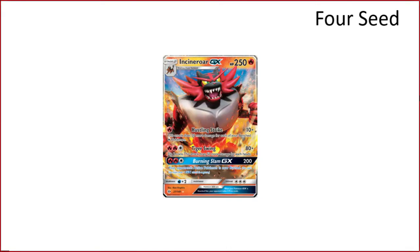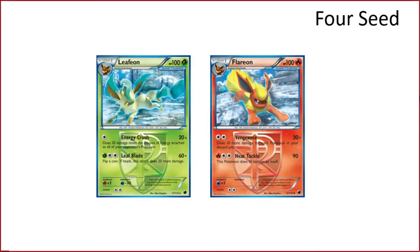Incineroar GX dot deck: this is one of the very few decks that probably won't play Claydol or Porygon because you need as many Fire types on your bench as possible. You'll probably lean towards a Ninetales kind of engine — Roast Reveal stuff — just to have as many Fires as you can and then you can Hustling Strike every turn and heal it. It's another 250 HP tank. For one energy being able to swing is big, so I think it's the worst of the GX decks on here but it could still be pretty solid.